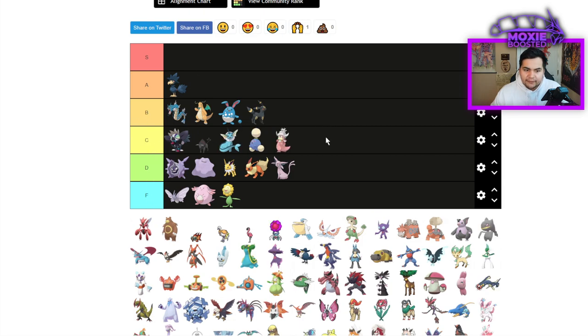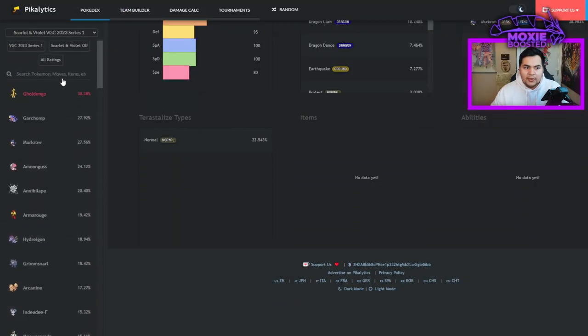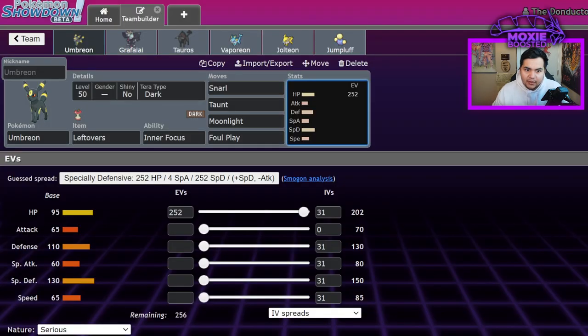Slowking is an instant C tier — it's a bulky Trick Room Pokemon. Scizor is going to be bottom of B tier. It's a Pokemon you will see on teams but it's not super common right now due to how good Torkoal is. And there are good Fire types. But it's still a B tier Pokemon.